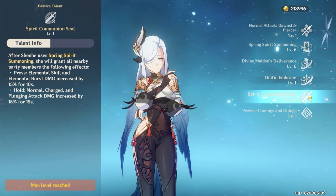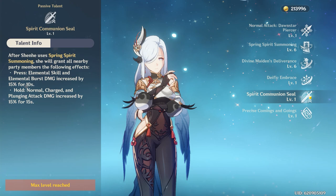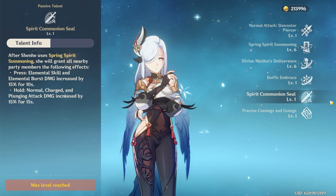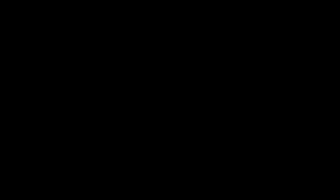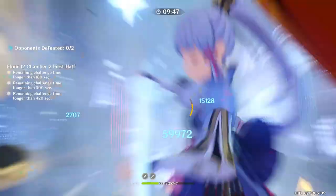Shenhe's other ascension passive is what turns her elemental skill into basically two different abilities, because it grants new effects for when you hold or press the skill. When you press her skill, she now also grants nearby party members 15% increased burst and skill damage for 10 seconds. When she holds the skill, she grants the team 15% normal, charge, and plunging attack damage for 15 seconds — not 10. This passive alone grants Shenhe a ton of flexibility based on what your team needs in the middle of a fight, and it's like the 89th ability of hers that buffs her team.